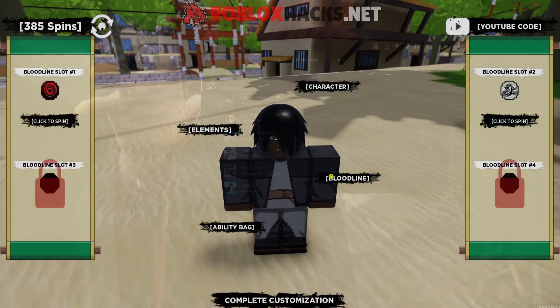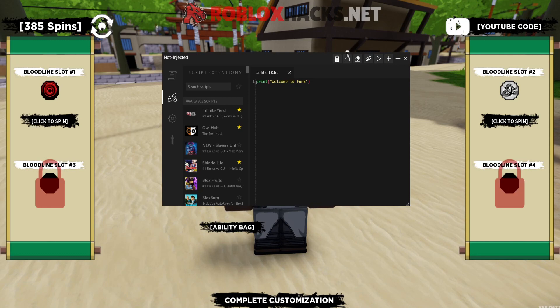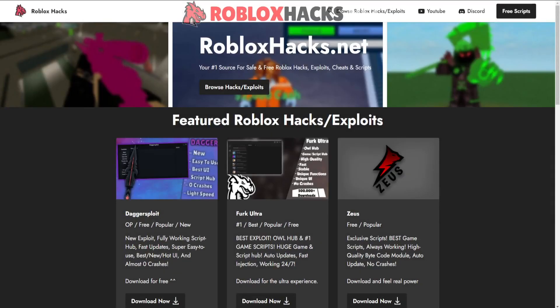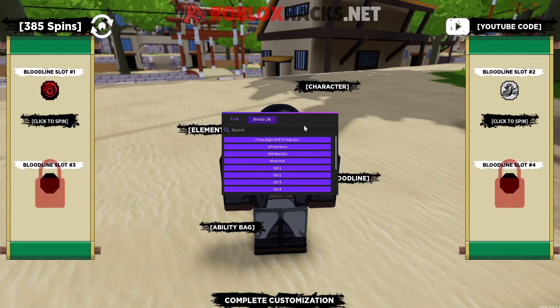Now go into Shindo Life. Once you're in the game, go back to FurCulture and hit inject. Wait for it to load, then execute Shindo Life — just like this — and you will see a purple GUI. I didn't inject it at first, but there we go — now it works.